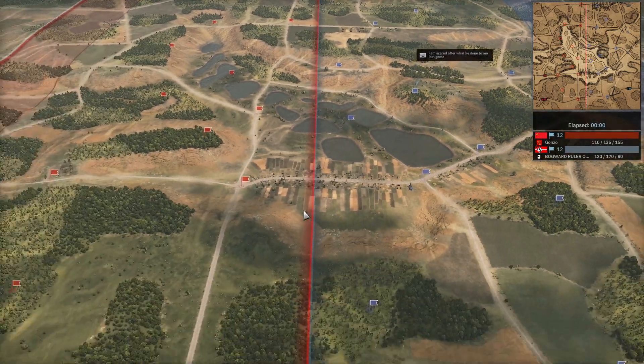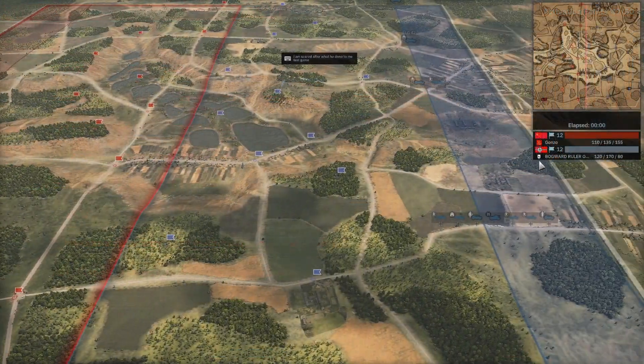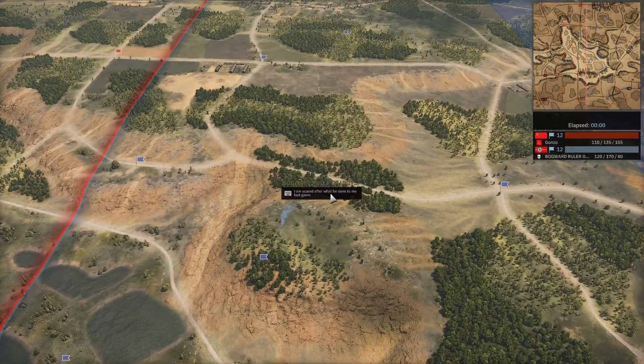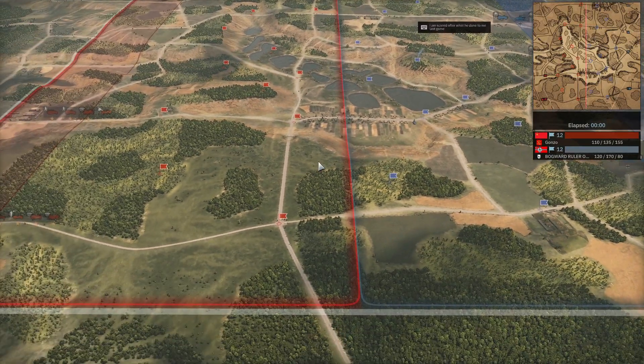Today they're going to be playing on Shidilza. On our left in the red team playing on the Allied side we have Gonzo using the 358 Rifles and the balanced deployment type. On our right in the blue team playing on the Axis side we have Fanti using the Gebirgsjaeger and the maverick deployment type. We can already see Fanti is declaring — I honestly understand, he's saying he's scared after what he did to me last game.